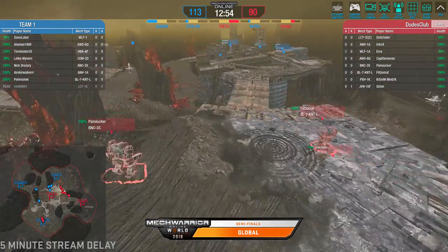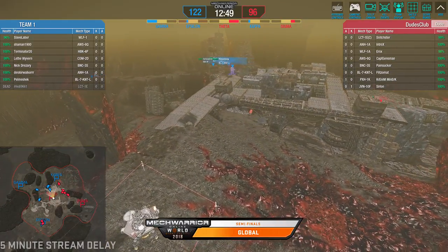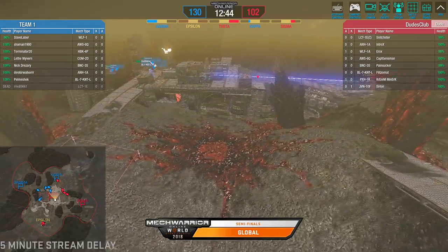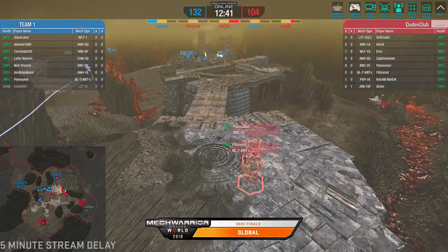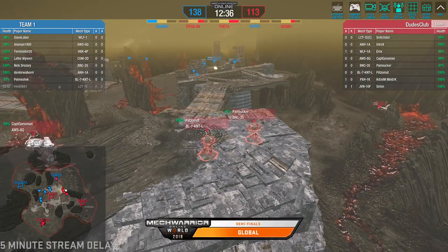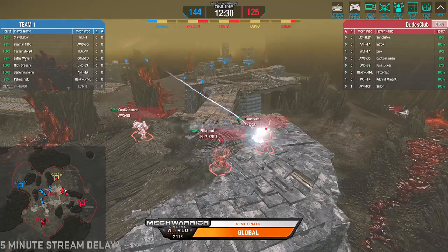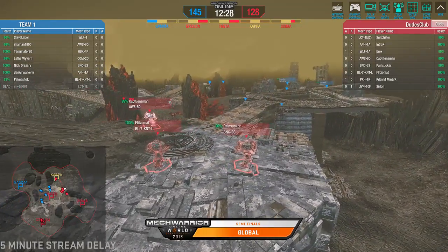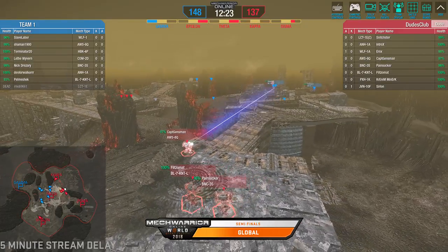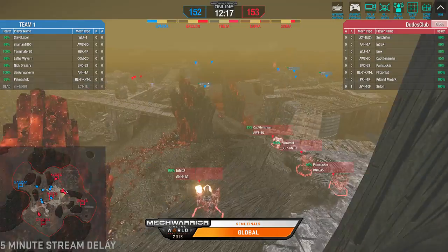They'll go back and easily get Epsilon. In the meantime, Dudes Club is moving up high — kind of the same position we saw out of Phoenix Legion earlier. They've moved up high, overwatch over the Theta-Kappa side of the upper platform, and providing support for a Locust to back-cap at Kappa. They're going to turn this into a four-cap really quickly. That loss of the light right off the bat — Dudes Club just needs to keep playing for caps, rolling the three and four caps as long as they can. It's going to be on Russian Jade Falcon to make a move.